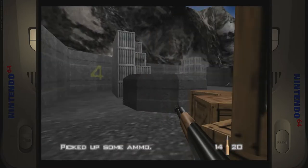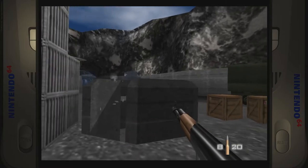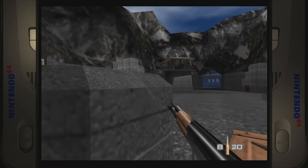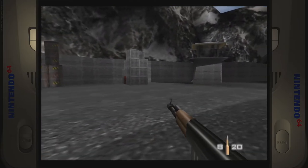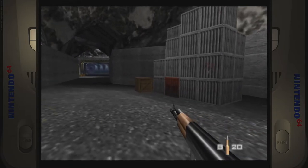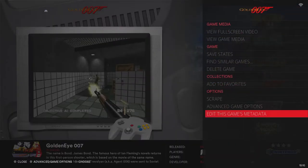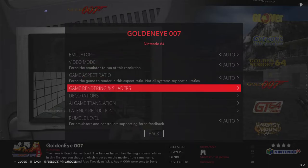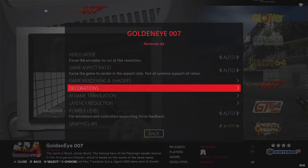I tested it all and thought everything was running fine. But I came back out, looked at all the settings, messed about a bit more and it was still doing it. So I came back in here again - game options, put the decorations on, heads up display performance - came back in because I wanted to know how much it would drop and what sort of frame rate I was getting.